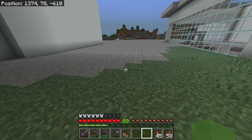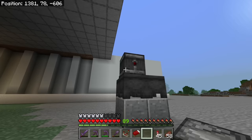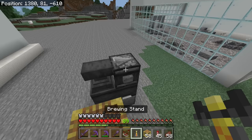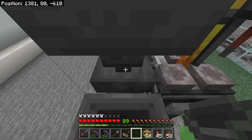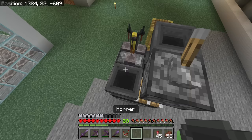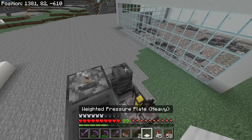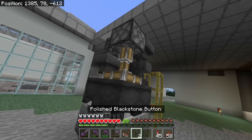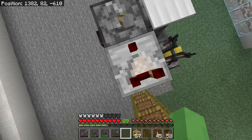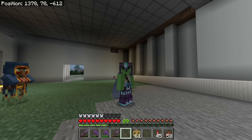I'm going to do four cauldrons, an anvil, observer, stone button, brewing stand, hopper on top of that, piston right here, lever, hopper into that observer, deep slate wall, iron pressure plate on top of that, two blackstone buttons, and a comparator. Can you guess what this machine does? Absolutely nothing — it's for looks. It's my rocket engine. I just tried to make it look as complicated as possible.